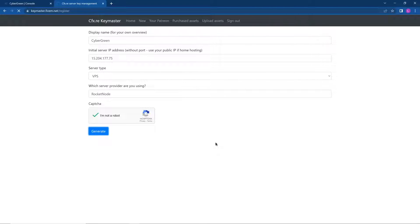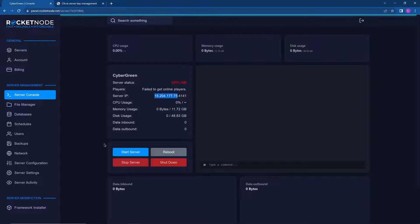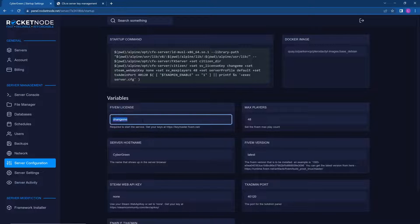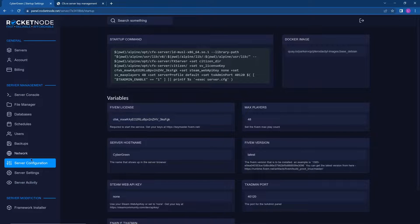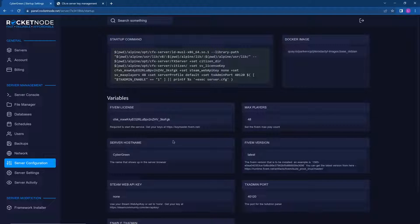It's going to give us a key and we can just paste it in and start our server. Click Copy, paste it in, make sure it's saved. Go to another tab and come back, and it's saved.